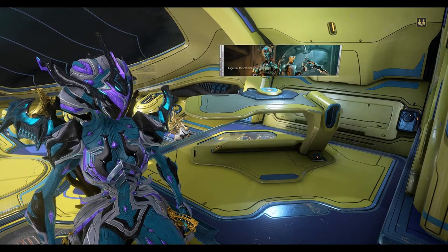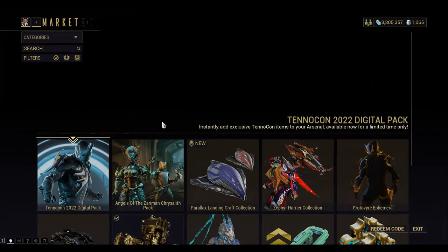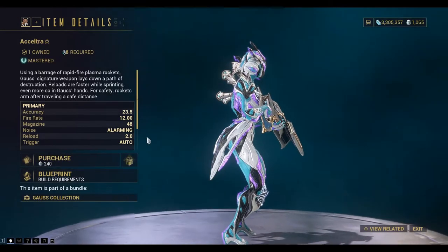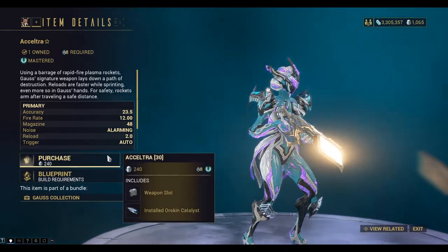Hi everybody, we're playing Warframe and today we're looking at the X-Eltra weapon and how to farm it, build it, and mod it. Let's take a look at the X-Eltra in the ship's market. You can see here you can buy it for 240 platinum, but you can farm it as well. I'll show you where you can farm it.